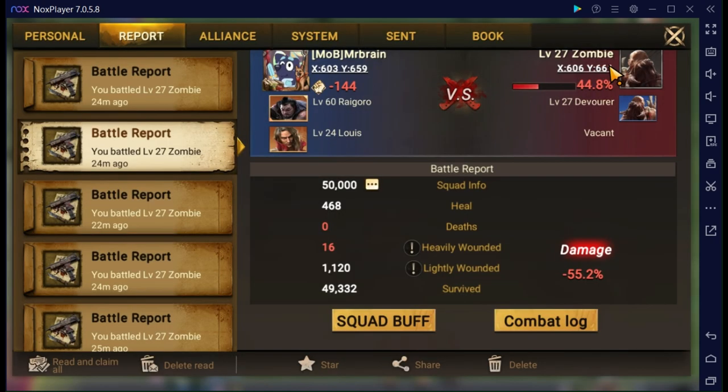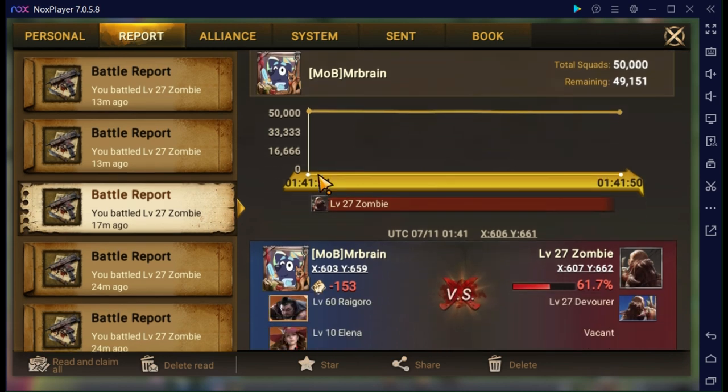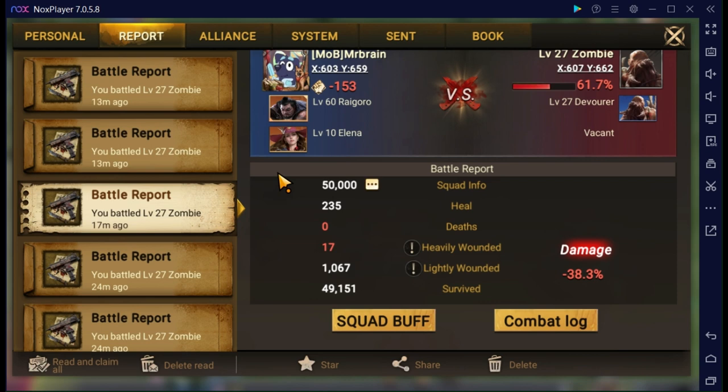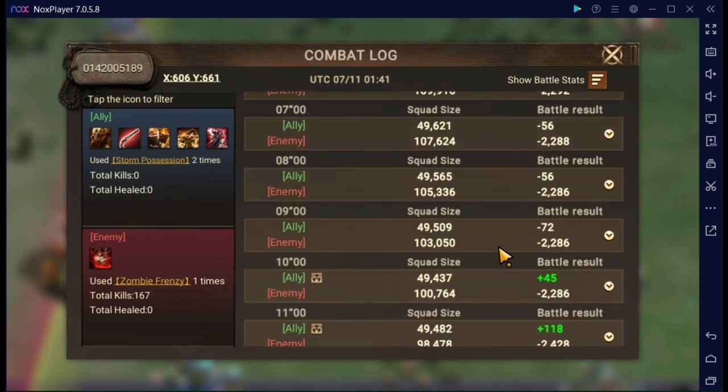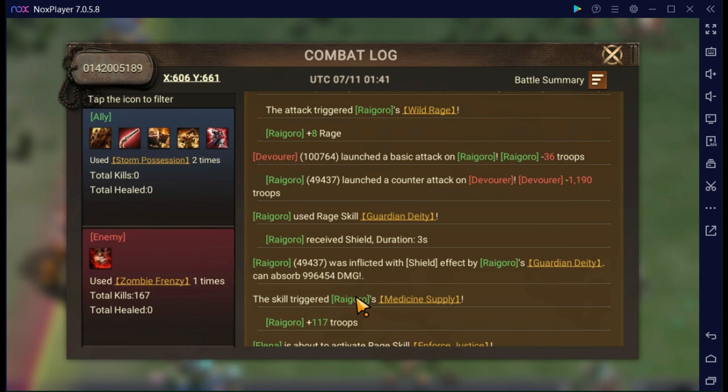We do have attack power, which is pretty cool because as strong as some of the infantry commanders can be, we have a couple of ways to increase our attack power which will in turn increase our shield absorption. I also did one separate run with Elena just to see if basic attack damage affected this at all. I didn't think it did, and I was right - still sitting just under a million. Boosting basic attack damage did nothing to this.